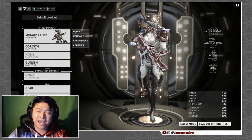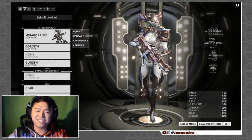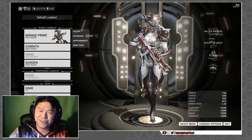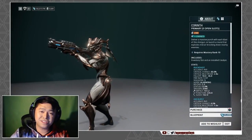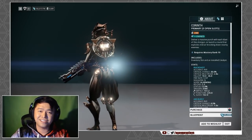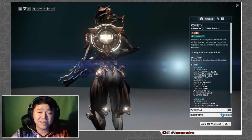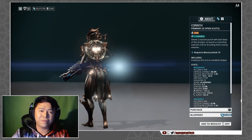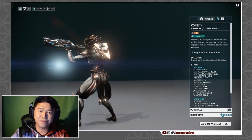Hey, what's up you guys, this is Rob from The Gay Guy Plays, and today on the snapshot it's all about watching where you burst when we take a look at the Korinth. You can pick up the Korinth's blueprints in the market for 25,000 credits. It does require mastery rank 10 to craft, however if you don't have any spare credits you can always pick it up pre-built along with a weapon slot and catalyst for 240 platinum.